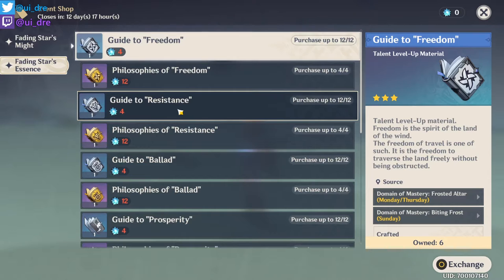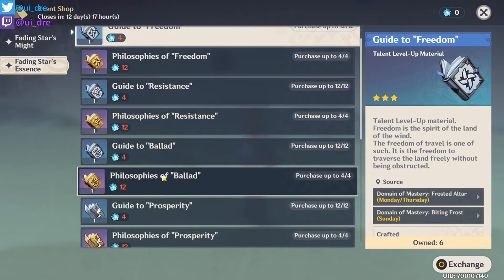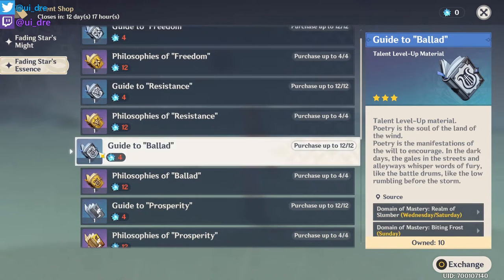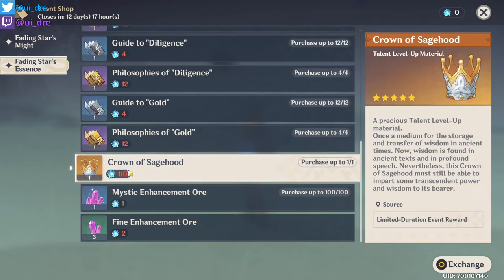I just finished the Story Quest line, and after this I want to show gameplay of the new event for the first time. In the Event Shop, you can get any kind of Talent Books, Silver and above, and of course the important new item — the Crown of Sagehood. You can only buy one Crown of Sagehood.